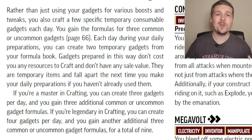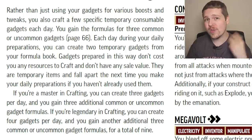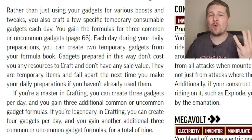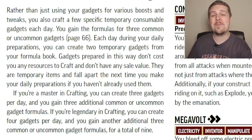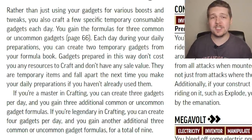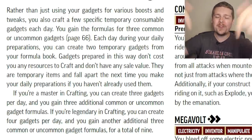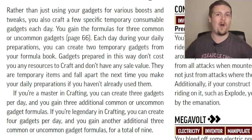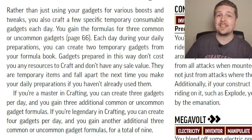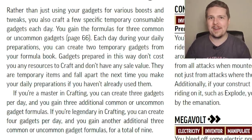Gadget Specialist at level 4: you can craft two temporary gadgets per day and you get the formula for three common gadgets of your level or lower. Once you're a master in Crafting you get three more formulas and can make one more per day, and the same happens at legendary. I personally haven't read through all the gadgets and won't be covering them in this video — let me know in the comments if you'd like to see that. Similar to snare crafting, gadgets prepared this way don't have any resale value and fall apart at the end of the day.